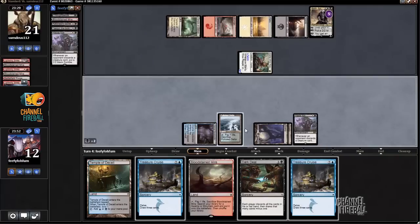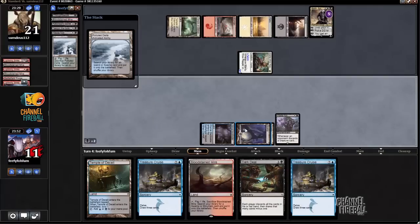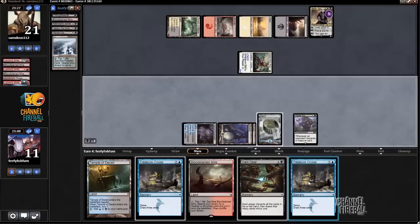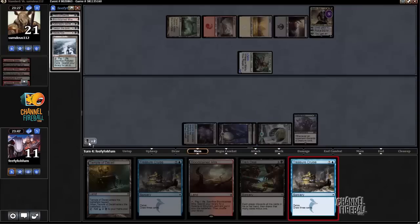I'll go ahead and fetch an island and then cast Cruise. I'm just going to use all the mana because I have another Cruise in my hand. I want to keep some cards in my graveyard if I can.